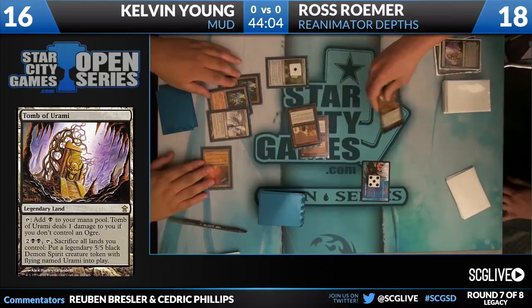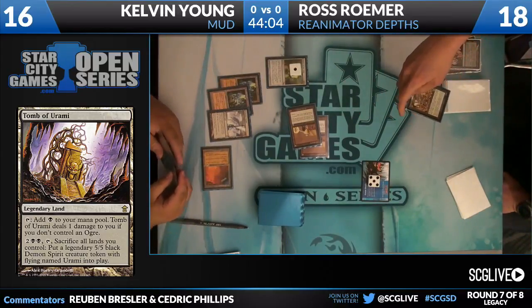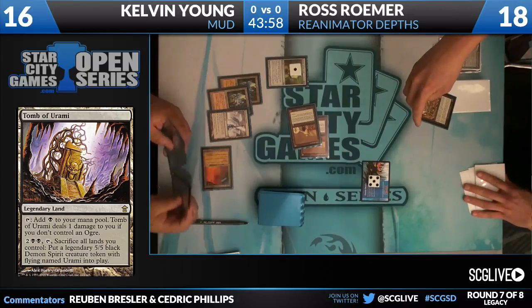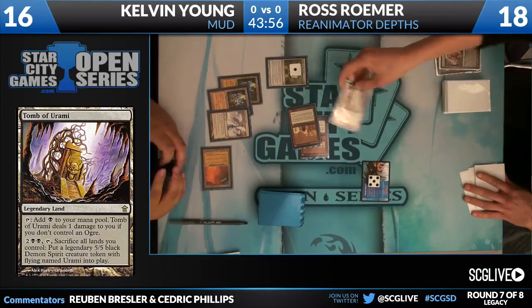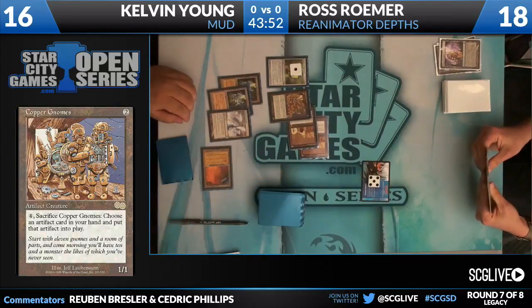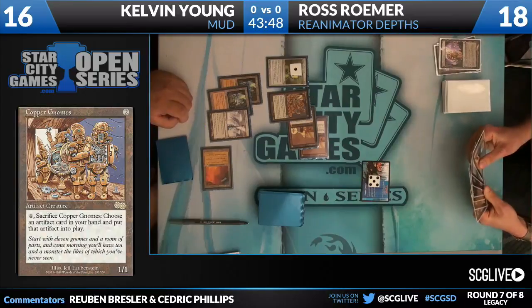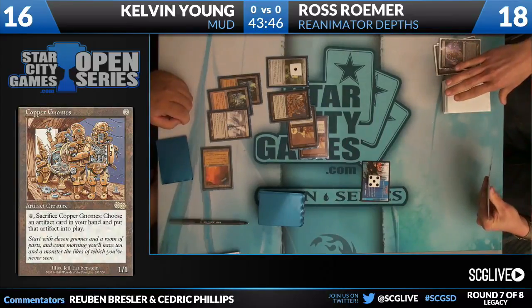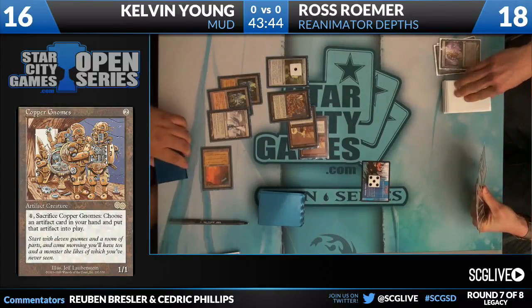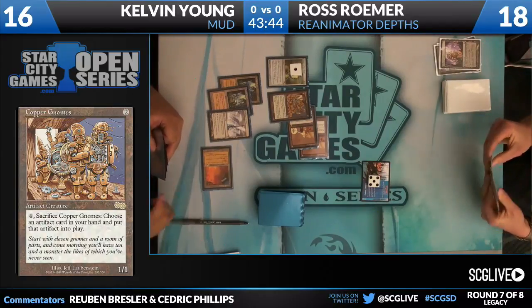Copper Gnomes — and we'll bring that up on the screen for you guys. It's a weird one, especially for the Metalworker decks. Even if you're playing Metalworker, odds are you're not playing Copper Gnomes. However, if you're more combo-oriented, like Kelvin is with his Kuldotha Forgemasters, you definitely want Copper Gnomes. As you see, Copper Gnomes sort of cheats large things into play — for six mana you can put in a Blightsteel Colossus, for example.